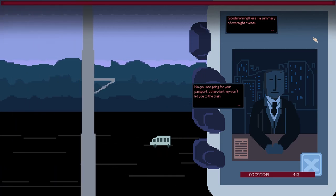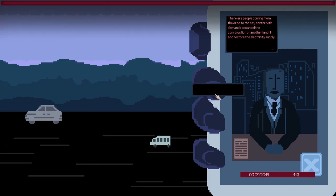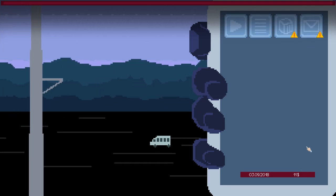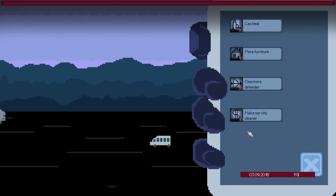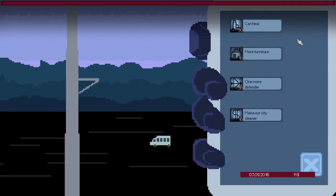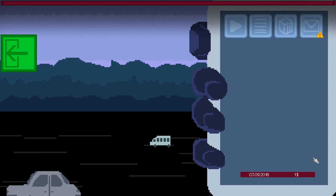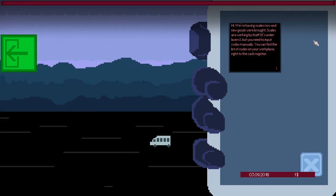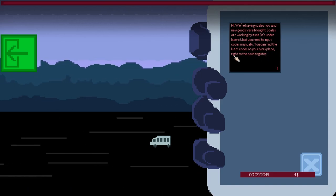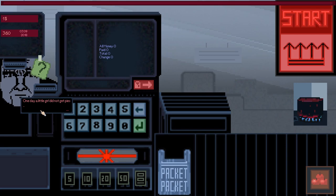What else do we have here? Good morning. Here's a summary of overnight events. You're going for your passport— otherwise I won't let you on the trip. What is happening? There are people coming from the area to the city center with demands to cancel the construction of another landfill and destroy the electricity supply. News sucks. Alright, so check it out. We have 10 bucks. We could contribute it to make the city cleaner. I don't know what one more defender even refers to. Let's get more furniture. Let's love ourselves first. Done. We spent all of our money except for $1 getting more furniture. We're having scales now and new goods were brought. Scales are working by itself. It's under lasers but you need to input codes manually.